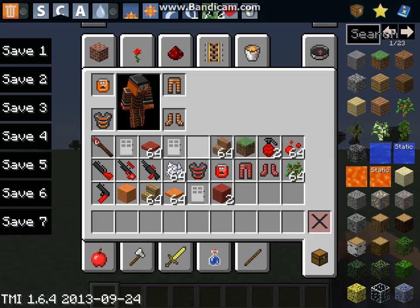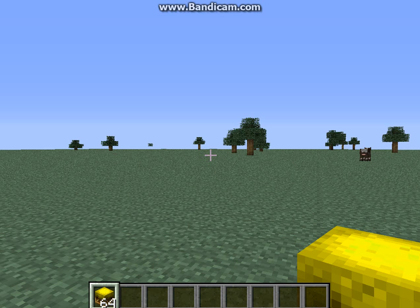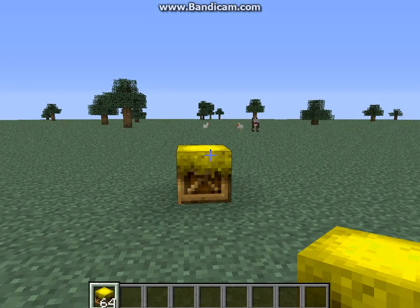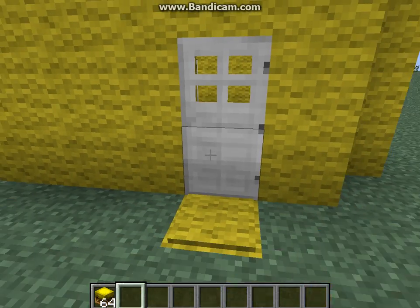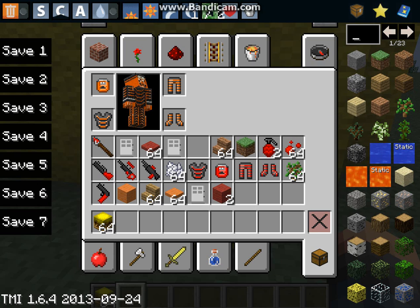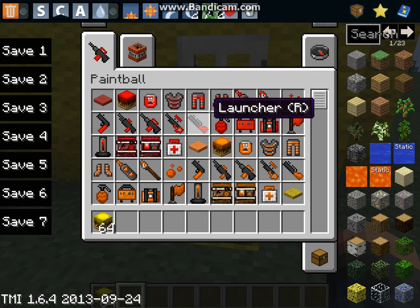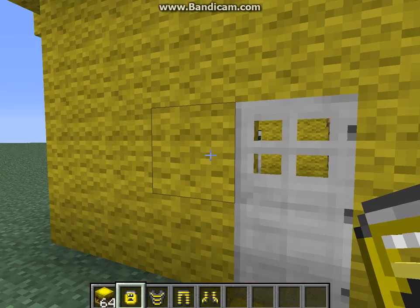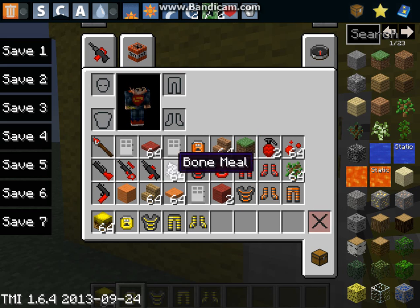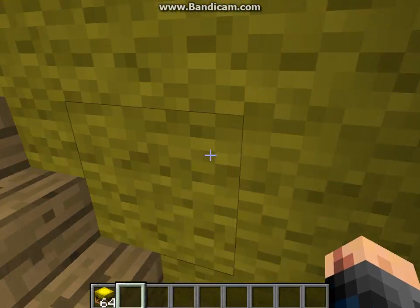Let's go over here. Let's go with yellow. So in order to use this, you just place it on the ground, and then like that. As you can see, I'm not wearing the yellow armor, so it won't let me open it. Sorry, I'm a little tired today guys. Let me just show you — you have to be wearing full armor. As you can see, I can open that up and everything.